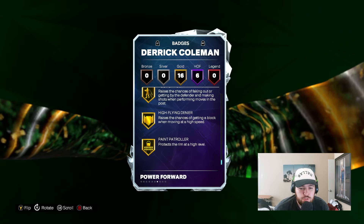Number 10 is going to be Derek Coleman, who is a 6'10" power forward. He shoots the ball at a high level — his jumper is a little janky, not going to lie — but he's got great size, 96 offense, 95 defense, a 92 three-ball, 85 standing and driving dunk. He's a real athlete, a versatile defender on the perimeter and the interior, 94 rebounding, 84 speed and agility, and 95 strength as well.